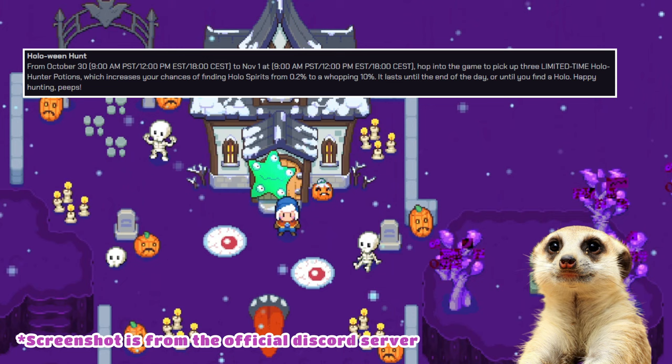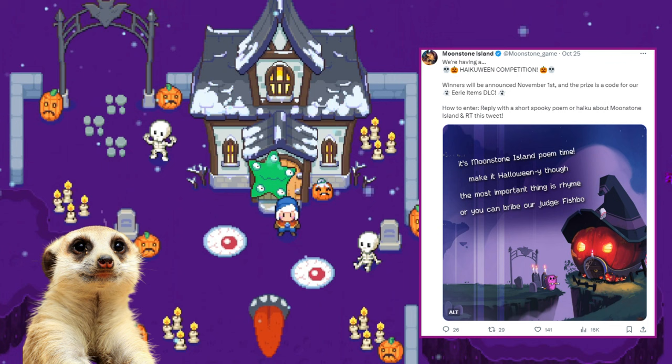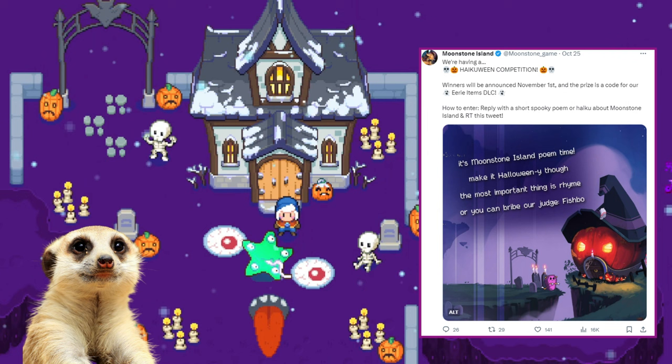Another event is the Haiku Wean, a bowman haiku competition. For anyone interested, you can find more information at the official Discord server or the Moonstone Island Twitter page, which you can find in the description.